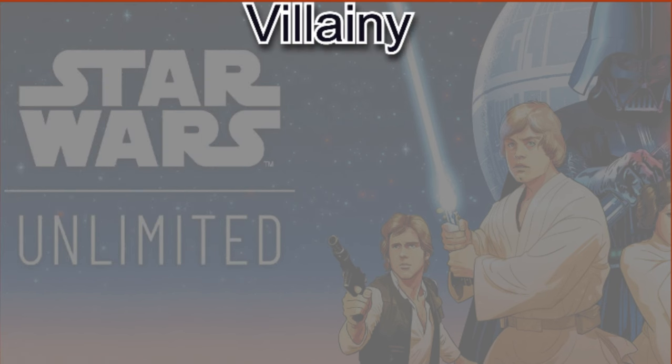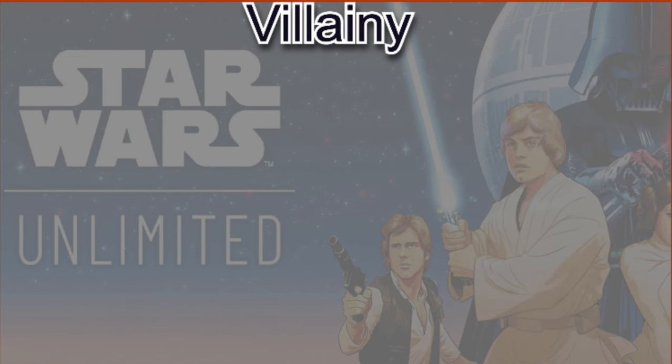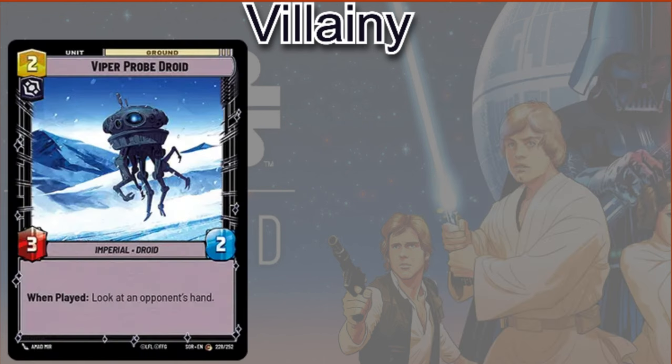Finally, we're going to talk about some Villainy cards. You can play Admiral Amadi — two cost, one-one. When played, you can ready a villainous unit. And then you can also play the Viper Probe Droid — two cost, three-two. When played, look at your opponent's hand. It's really not a powerful effect whatsoever, but it's going to give you a little bit more information, and that's sort of Thrawn's game plan, so it felt worth including.